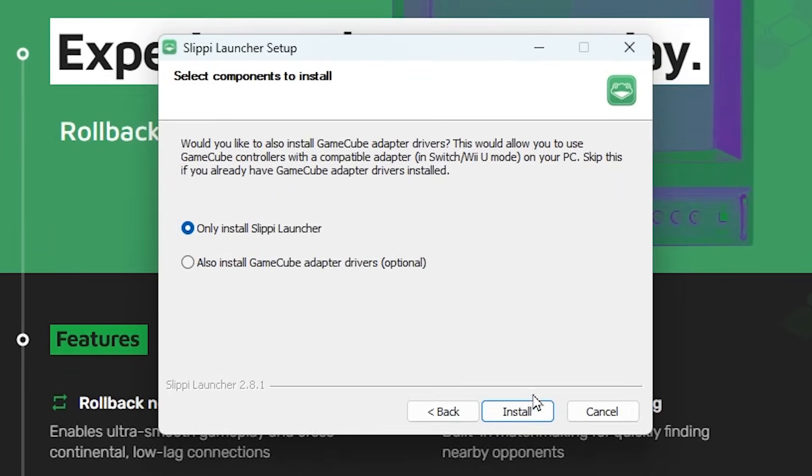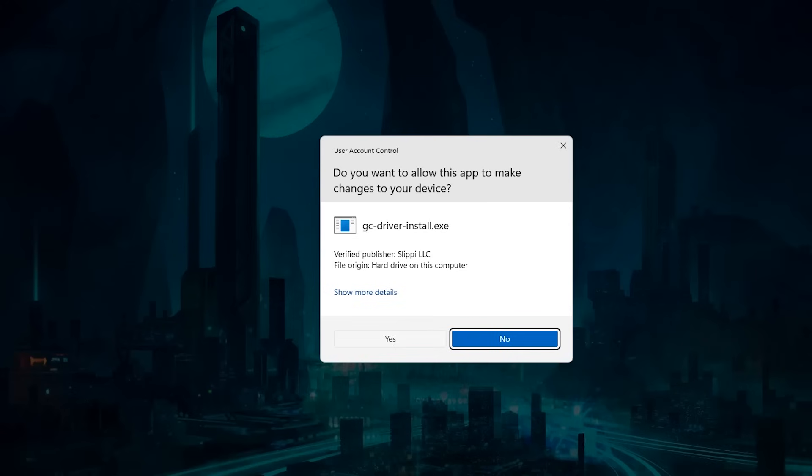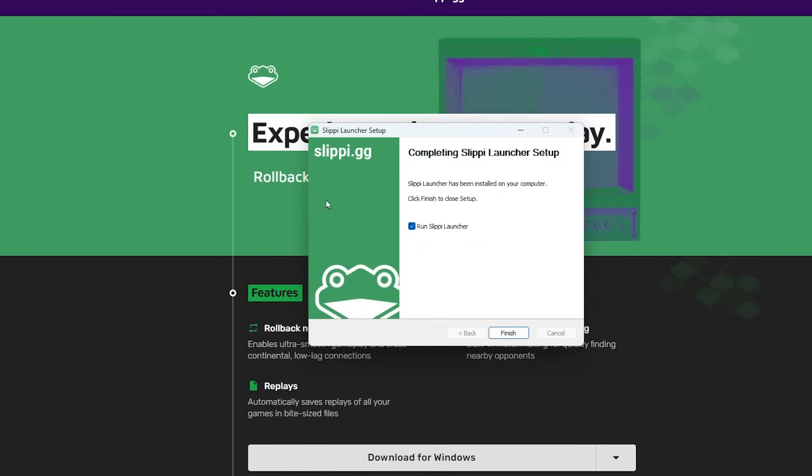Now here, if you want to use a GameCube controller, then you should install the drivers. If you are using any other controller, then click Only Install Slippi Launcher. It's going to show this Command Prompt window — you just wait. And it's done installing. You press Finish.